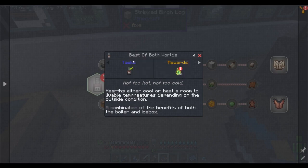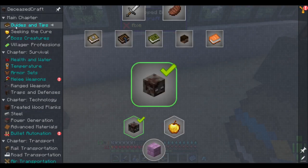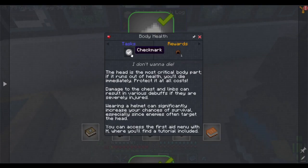Also apparently I've got the best of both worlds — the hearth either cools or heats a room to livable temperatures depending on the outside condition. Okay. I have a few different things. Alright, we're going to go back to guides and tips. Oh, I'm going to get a helmet? Nice. The head is the most crucial body part — if it runs out of health you'll die immediately, protect at all costs. Damage to chest and limbs can result in various debuffs if severely injured. Wearing a helmet can significantly increase your chances of survival, especially since enemies often target the head. You can access the first menu with H.